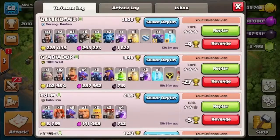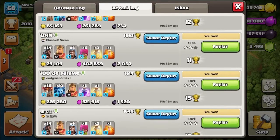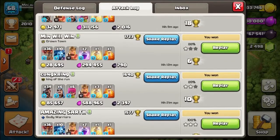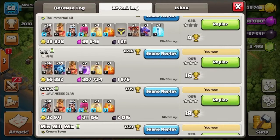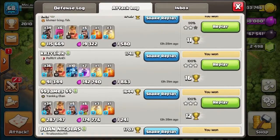I started off in Gold League 2 and pushed up past my best ever score — we started at 1635 trophies and went all the way up to Crystal League 3. Here are some of the attacks, managing to win pretty much every attack through Gold League, alternating between the hog strategy and a balloons attack.